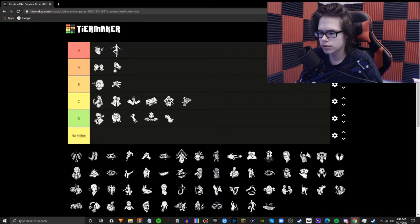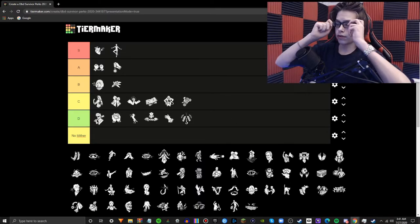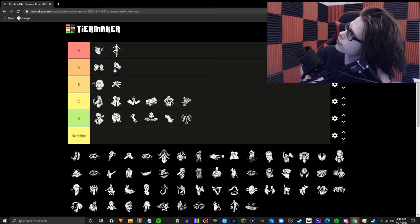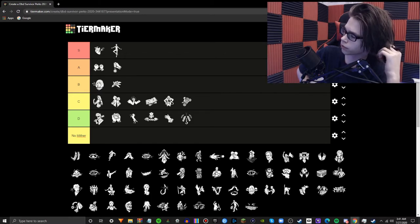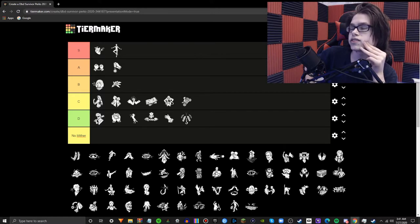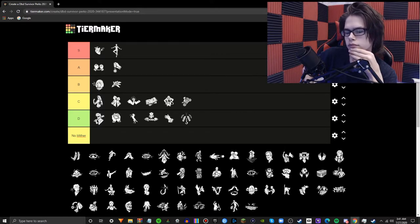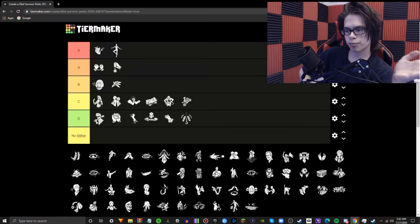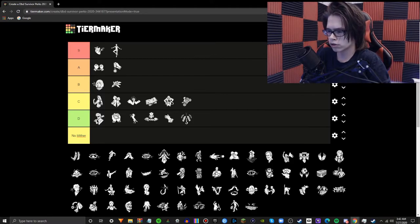Camaraderie — Steve has terrible perks. Basically, what this does is whenever you're close to a survivor on the hook, their struggle time will be paused for like 16 seconds. You will never be benefiting from this ever, because if the killer is gone you won't need the additional seconds, and if the killer is right there, additional seconds don't change anything with a chainsaw in your face. Additional struggle time is just time wasted. Unless you have Borrowed Time, Camaraderie is not going to help you. Not worthy of a perk slot — not even close.